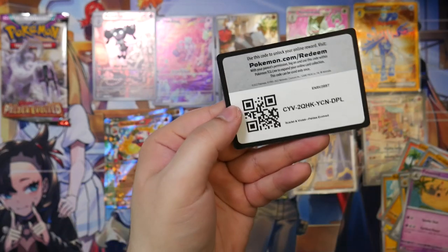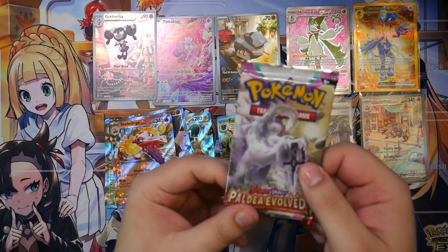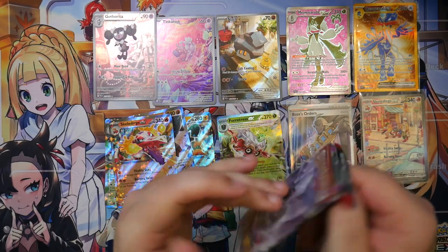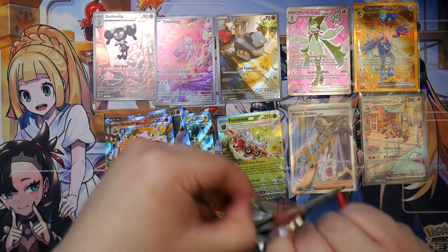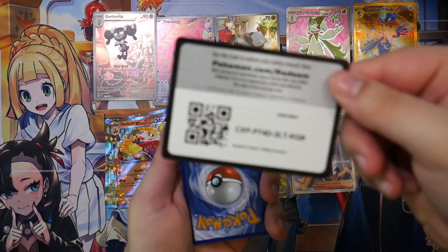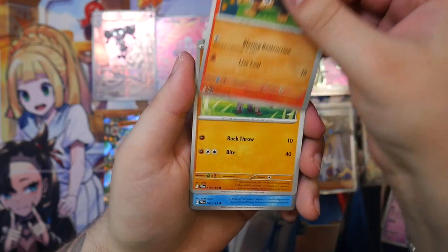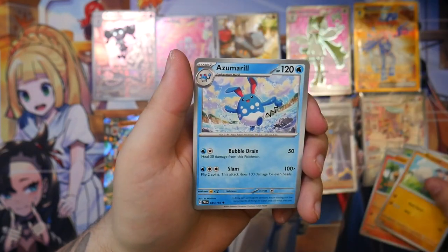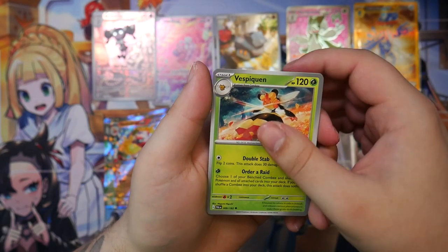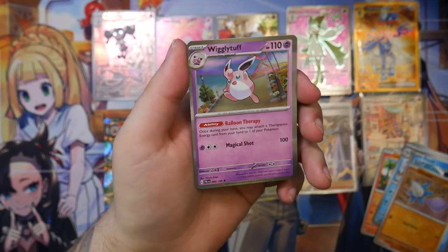Dino and Oricorio. One last booster pack. It's a good thing they changed the layout of the booster packs so you don't have to do the card trick anymore — there's suspense to the very last minute. The code card, then a psychic energy. All right, the last booster pack of Paldea Evolved — here we go. Slowpoke, Litleleo, Rockruff, Azumarill, Vespiquen, Ice Q, Glimmet, Sprigatito, and a Wigglytuff to finish it off.